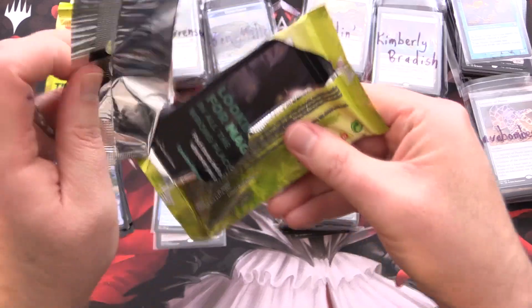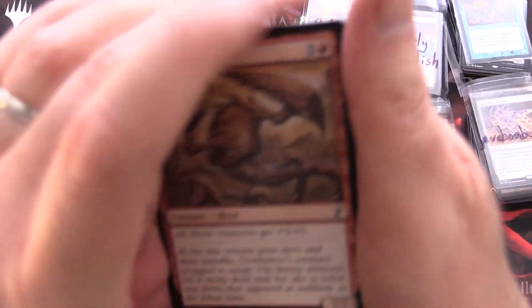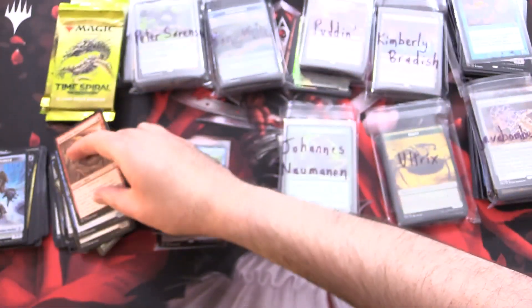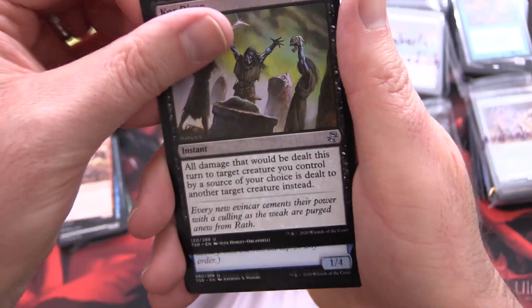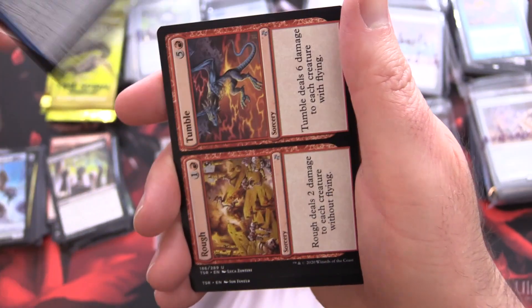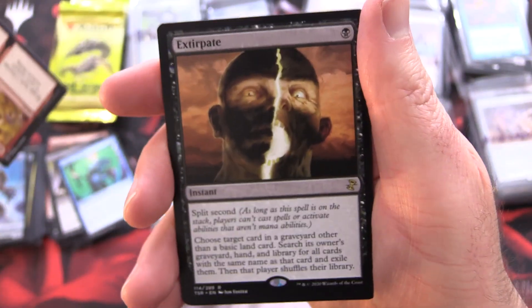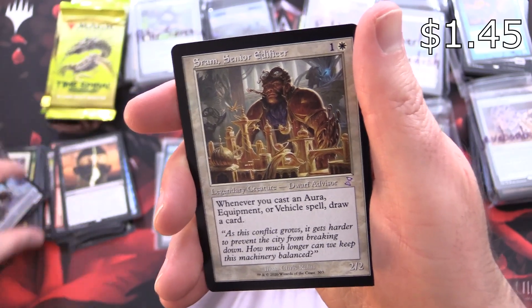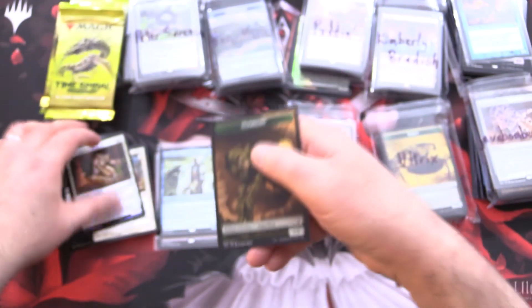On to our next pack — we are cruising to victory with some awesome pulls. Another sliver of course. For uncommons, we got Corc Dirge, Cryptic Annelid, Rough and Tumble, and Extirpate for the rare. Sram Senior Edificer, and a Foil Pallid Mycoderm and a Sapling. Let's get these things out of the way.